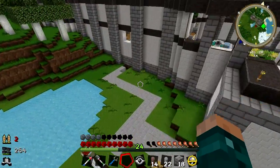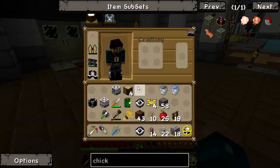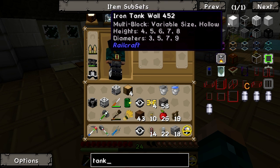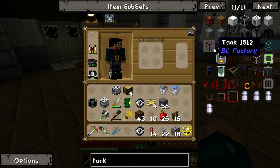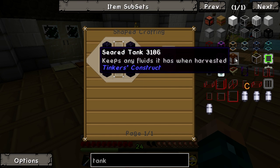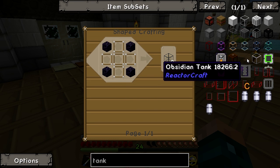We have a couple of different things in there and that means we need somewhere to store them. What better place to store them than in a tank? We have a few different options on tanks. Obviously we've built the railcraft tanks before so we're not going to build another one of those. What we could do is use an OpenBlocks tank - that could be cute. They do require obsidian of course, but they are probably the best tanks to use for this.